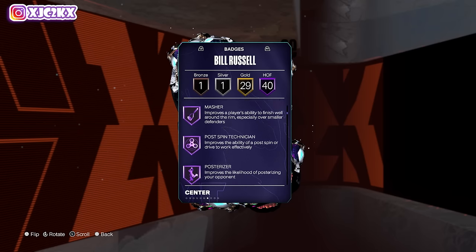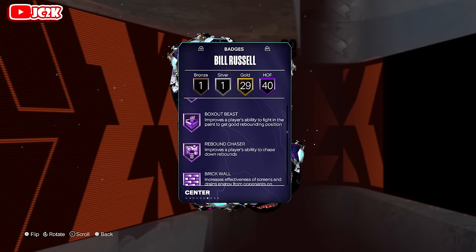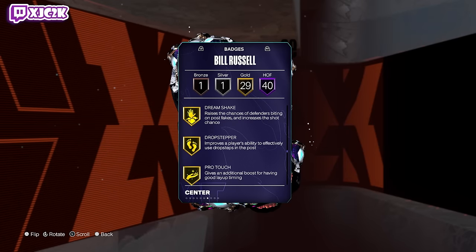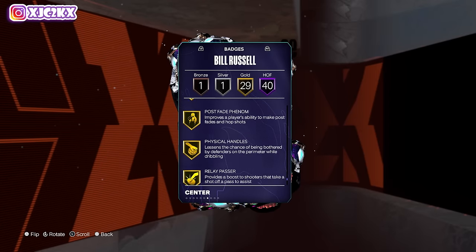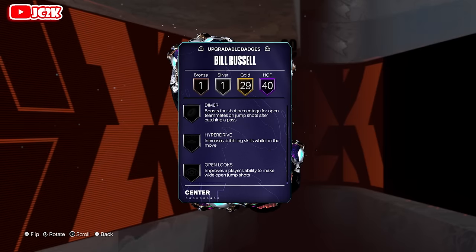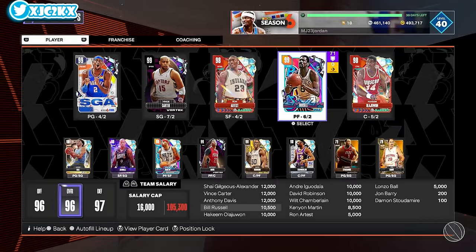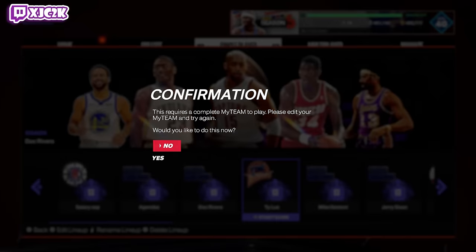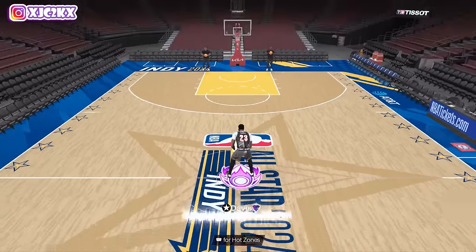Badge-wise, he's got 40 base Hall of Famers including fast twitch, post spin, posterizer, rise up, anchor, challenger, clamps, glove, interceptor, pick dodger, post lockdown, pogo, stick rebound, chaser, brick wall, precision dunker, blow-by speed, booster, fast feet, rides-to-gripper, bulldozer, 90 moveable, and force. He's got every single defensive badge in the game on Hall of Fame. Pretty good gold badges as well, although he does need some badges added — limitless range, spot finder, slippery off ball, open looks, and whatever shooting badges he's missing like agent threes and blinders. My boy Becker added a couple on him, and I appreciate him letting me use his account to do this Bill Russell gameplay.